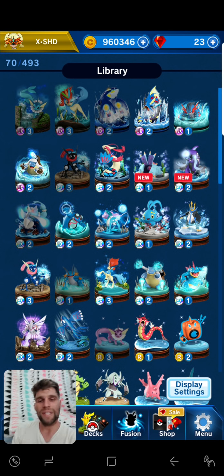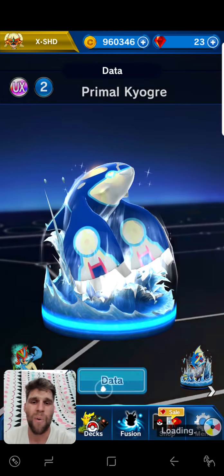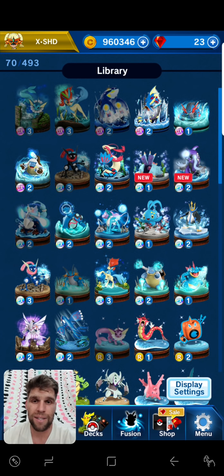Water is getting the MP buffs, and I'm just going to go over a few mons that I think will be OP. Primal Kyogre Rogue at 3 MP — that 1-in-60 purple is one of the best purples in the game, it's going to be amazing. So if you've got a Primal, it's definitely a great use.